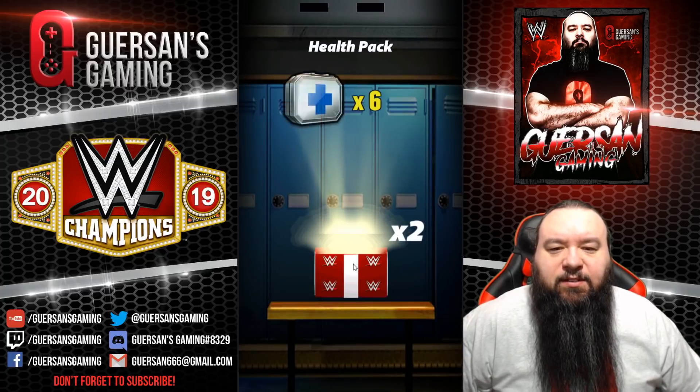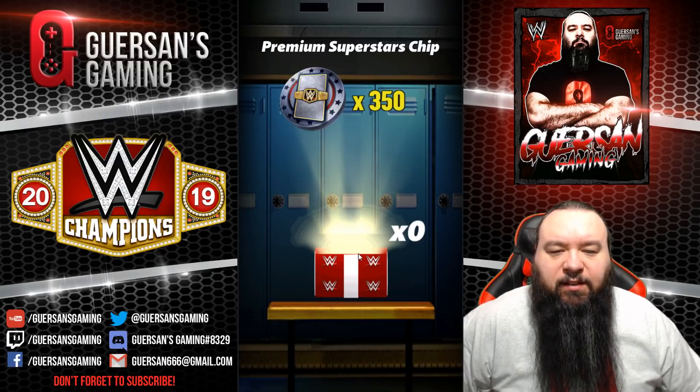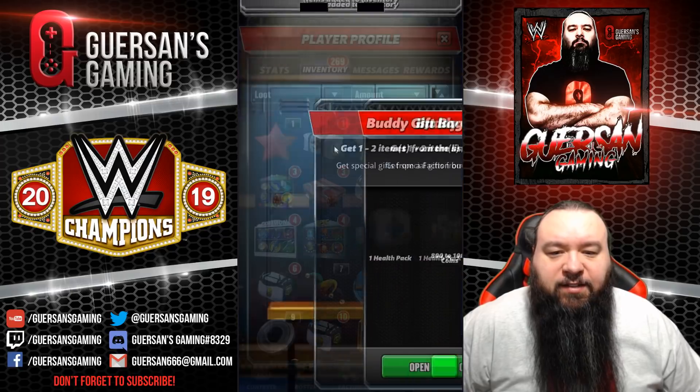Three items: six med pack, three yellow TP, and 350 premium chip. That wasn't that great except for the alpac. The alpacs are nice.